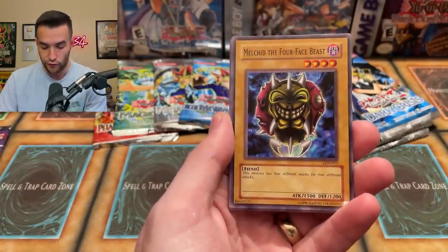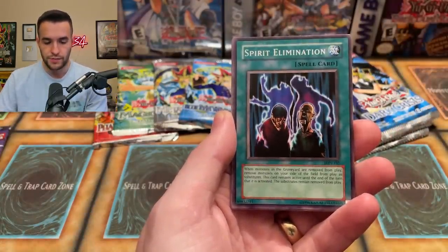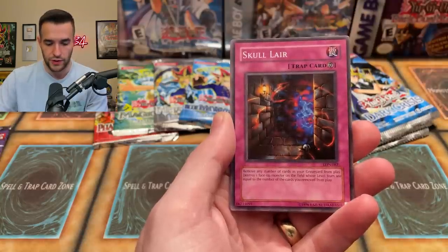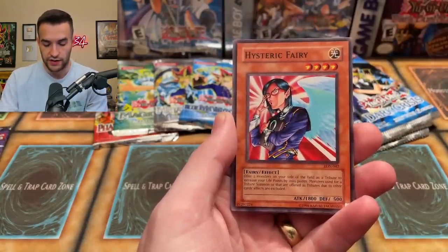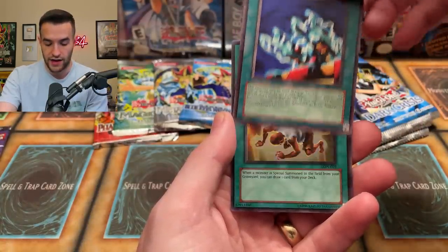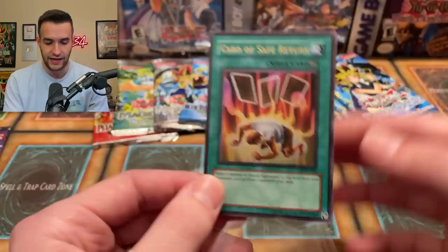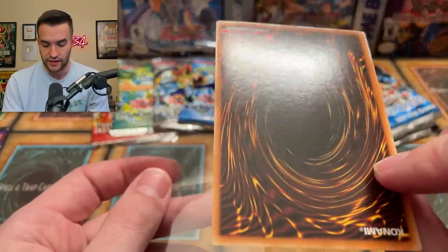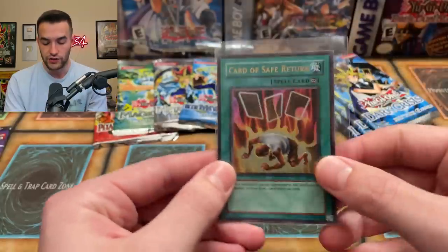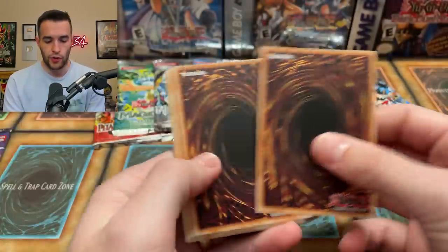We got the Four-Faced Beast — this monster has four different masks for four different attacks, interesting. The Boneheimer, Spirit Elimination, Skull Lair, Hysteric Fairy, Cyclone Laser. Next up we have a Card of Safe Return — a very strong card back in the day that got banned because it's just a little too good. A little scuffing on the back but still pretty nice condition. Card of Safe Return is an ultra rare — a really nice way to start these tin openings because you can usually go 0 for 5.